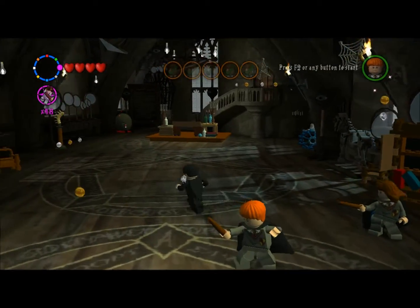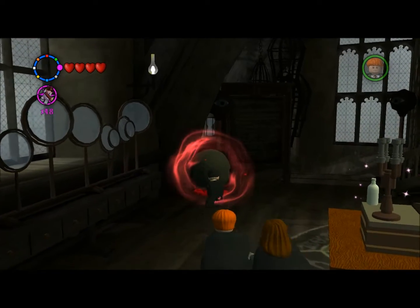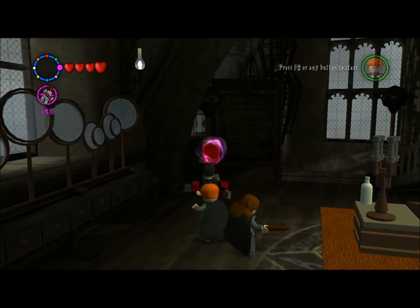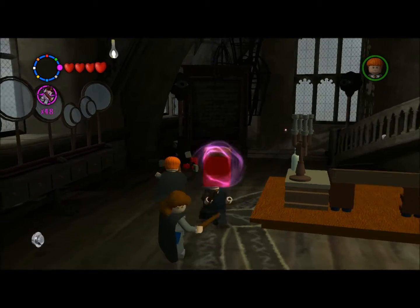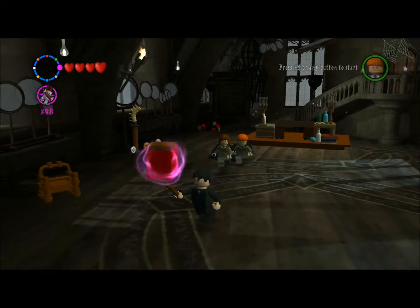So here in Professor Moody's classroom, we've pretty much gotten everything we need to get except for the red brick. Pretty sure there weren't any students in peril in here or anything. As far as I know, there's no extra areas to this room.